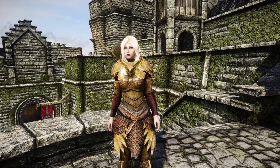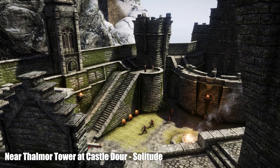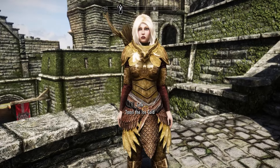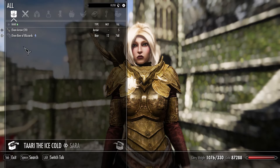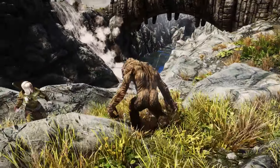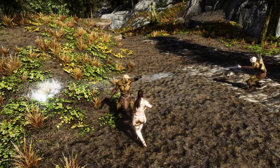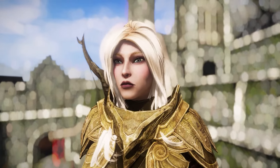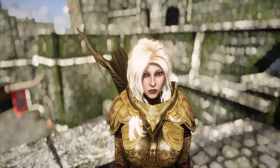Our next follower mod is Awtari, an ice-cold elven follower found near the Thalmor Tower at Castle Dour in Solitude. She has ordinary dialogue options. In combat she uses frost spells, throws ice spikes, and also uses a Thalmor staff. She is also marriageable, so if you want an icy elven follower, she's the one.